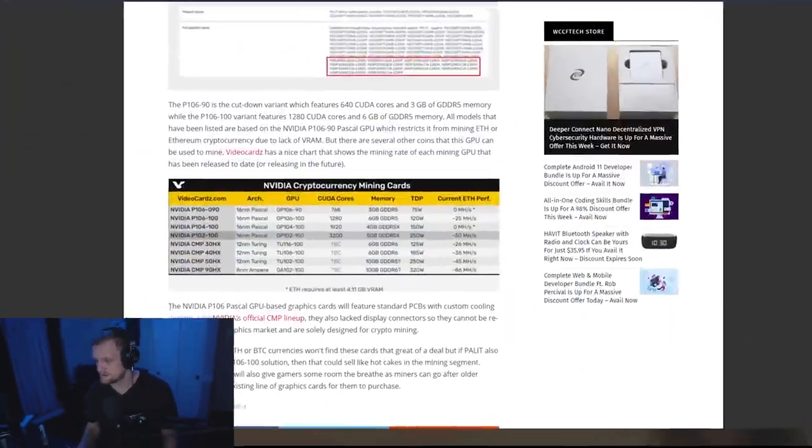Don't buy the P106-90. Now, what I wanted to talk about today is a little bit more about the 30HX, 40HX, 50HX, and 90HX. Out of the four GPUs being released by Nvidia specifically for mining, only one is on the latest Ampere architecture, and that's the 90HX on the 8-nanometer node. Everything else is 12-nanometer Turing — for example, the TU116 is the 30HX, which comes with six gigabytes of GDDR6.